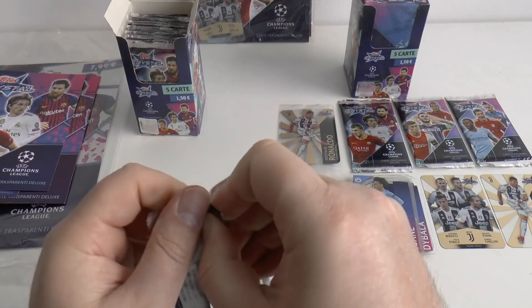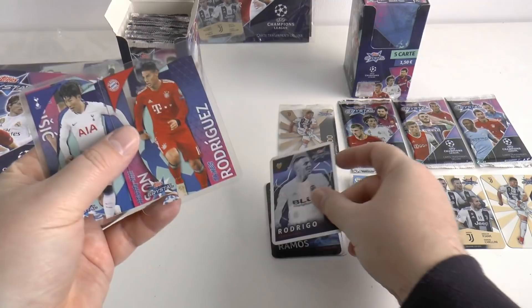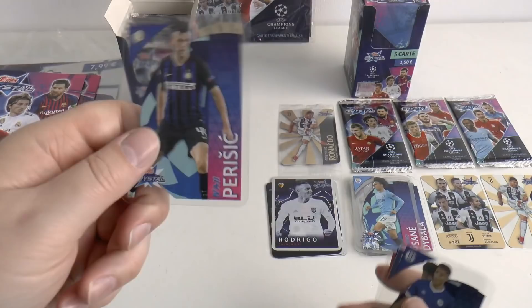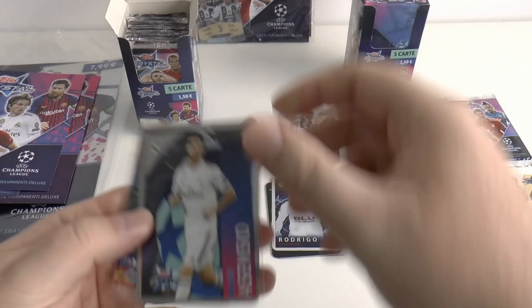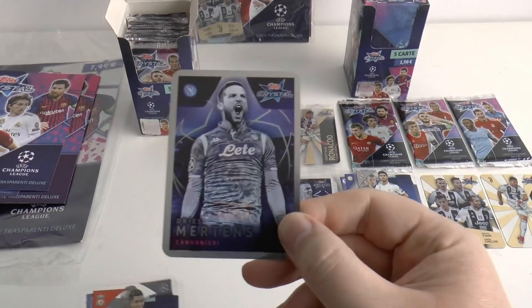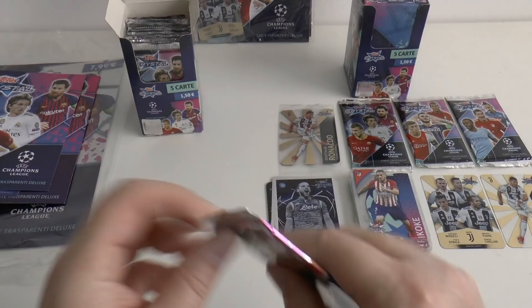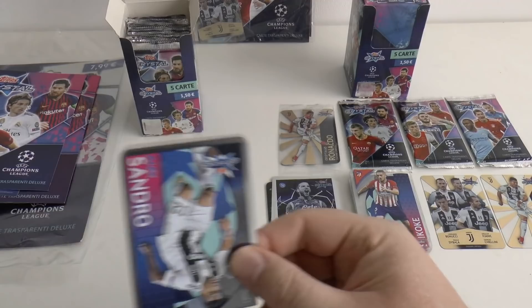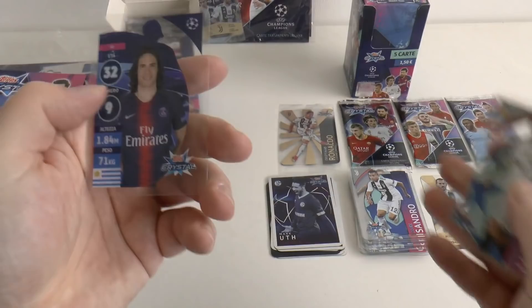In this pack we've got James Rodriguez, then a Rodrigo insert card, Son Harit and Ivan Perisic of Inter Milan. I really like the way these cards show different images on either side — that is a great feature for the collection. Here we have Dries Mertens of Napoli. I was in two minds about collecting this set as it's not totally in English, but with the quality of the cards I think I've made a decent choice. Also Daniel De Rossi, Santi Mina and Edinson Cavani.